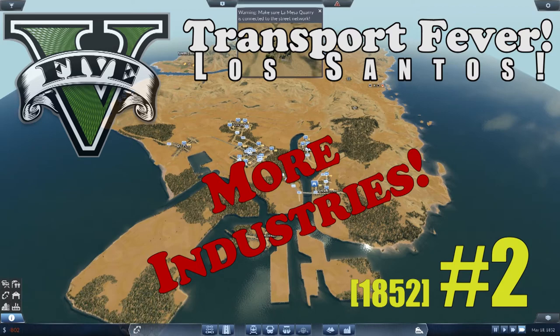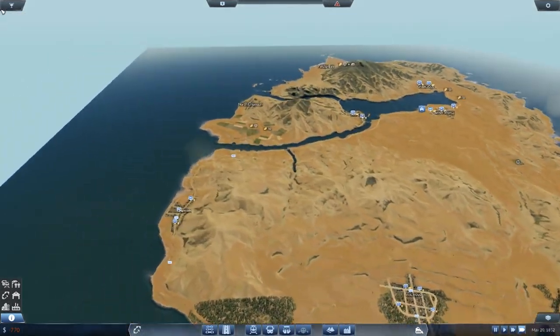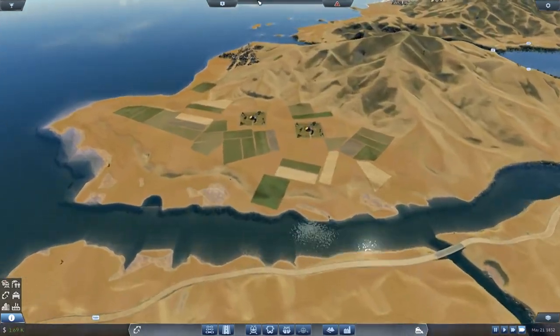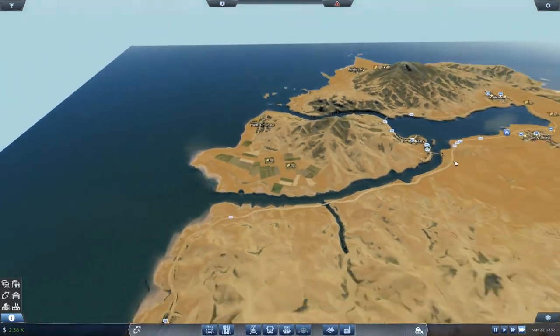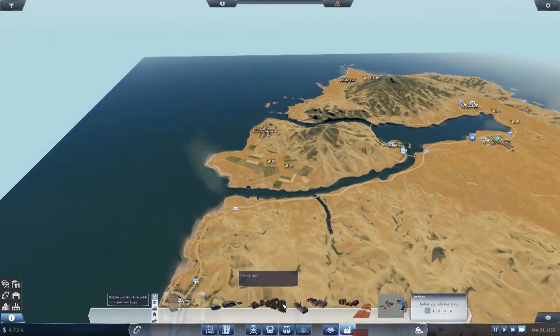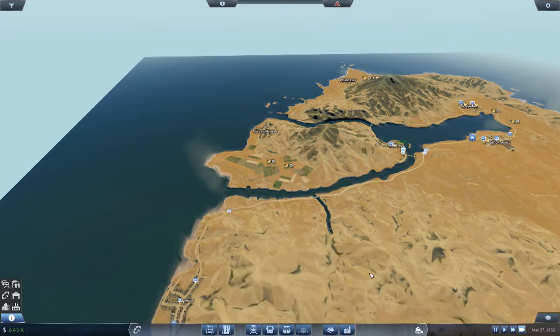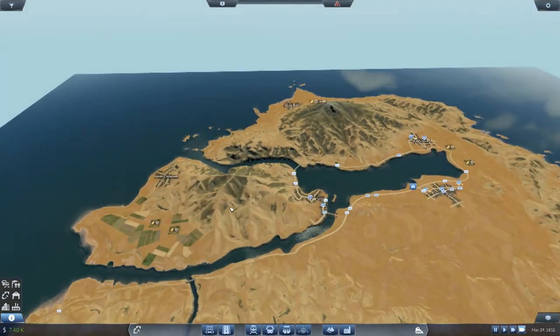Welcome back guys, episode 2 and I've made some important changes. You remember last time there were only two industries - these two farms. I've changed that with a mod which allows me to place industries. They're expensive, like 50 grand to a million each, but I turned off costs so there's no cost, and I put in a few industries.